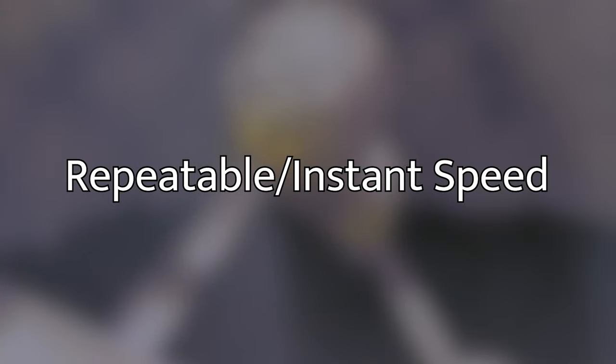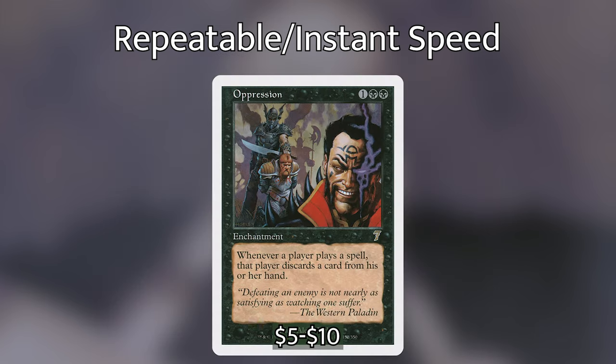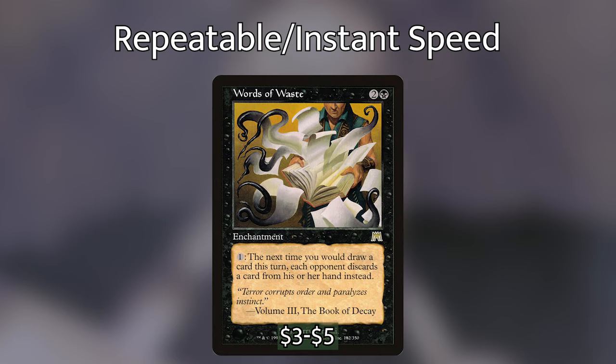Let's go over the next category: repeatable and instant-speed discarding. One thing I've realized with this deck is we want to take advantage of drawing cards on each of our opponents' end steps, because Tiny Bones says at the beginning of each end step — not just ours. We have Cunning Lethomancer and Raider's Wake, which only trigger during our turn but are repeatable. We then have Oppression — for 1 black black, whenever a player plays a spell, that player discards a card. This is super brutal and lets us trigger Tiny Bones' ability on each of our opponents' turns. We also have Words of Waste, an enchantment costing 2 and a black — for 1 generic mana, the next time you would draw a card this turn, each opponent discards a card instead.